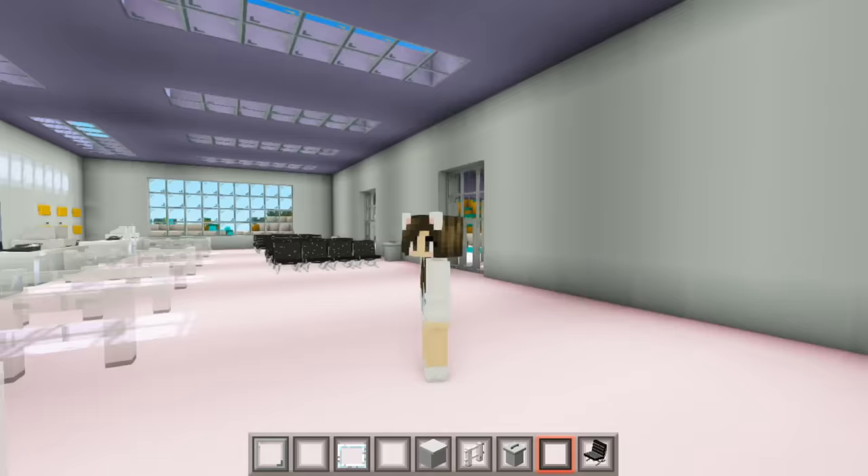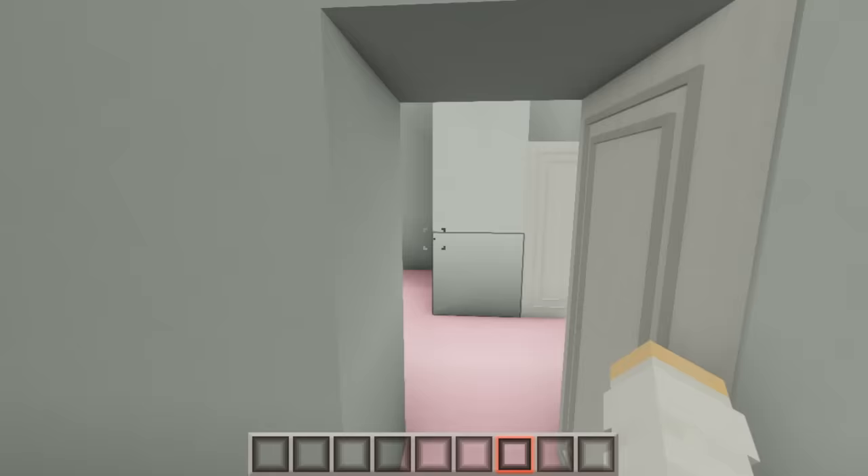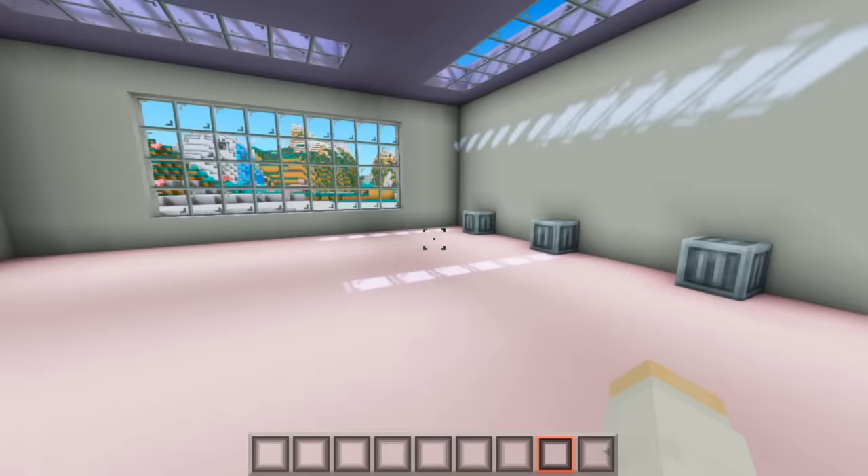I'm going to go ahead and add a bathroom over here and another one on this side of the room, but I'm going to do that off camera because building bathrooms is boring and I don't want to bore you. Alright, the bathrooms are done — the boys are on that side and the girls are on this side. Inside we just have some sinks, some garbage cans, and two stalls.